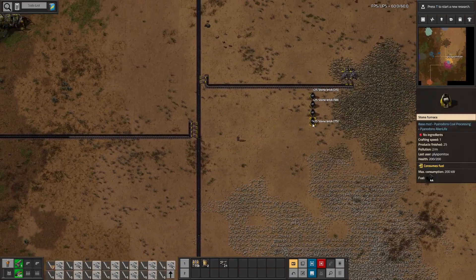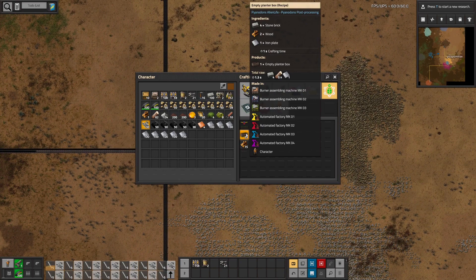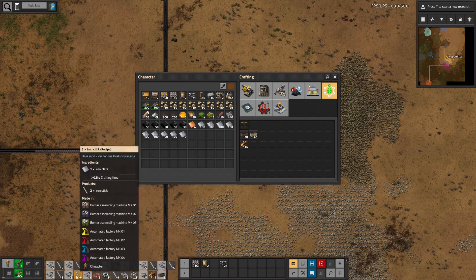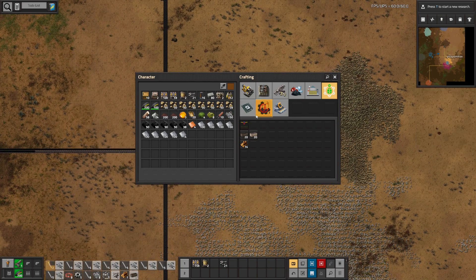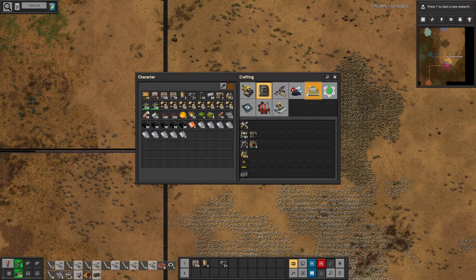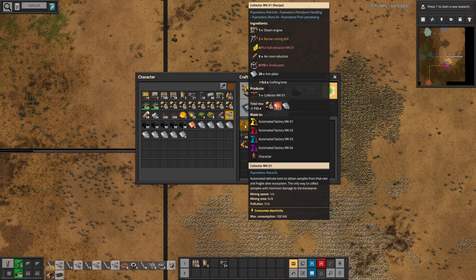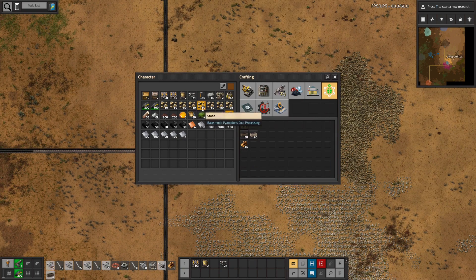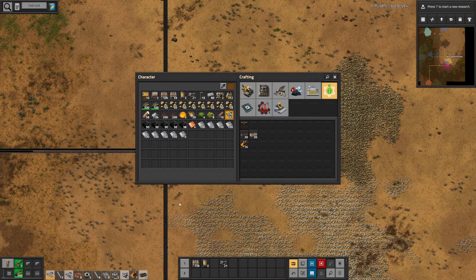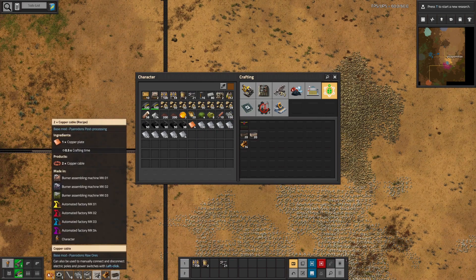Now I can look at these stone bricks — I needed that for something, I guess for these planter boxes. I could remove some of these bolt craftings. I need this collector, and for that I probably need more copper. I only have 4 copper in my inventory and they might get used. I have to see whether I still have 4 copper after this is crafted.